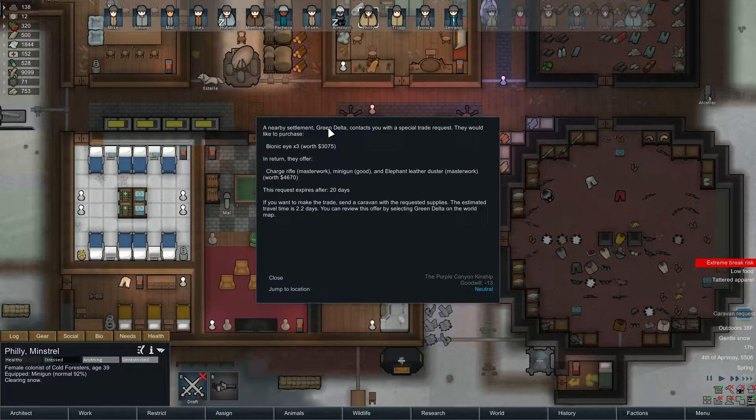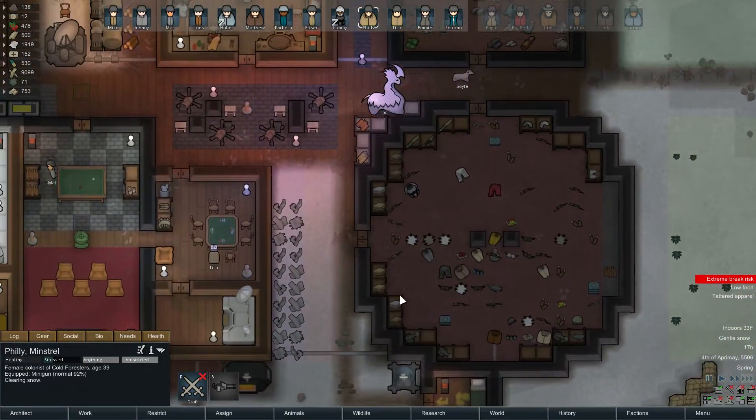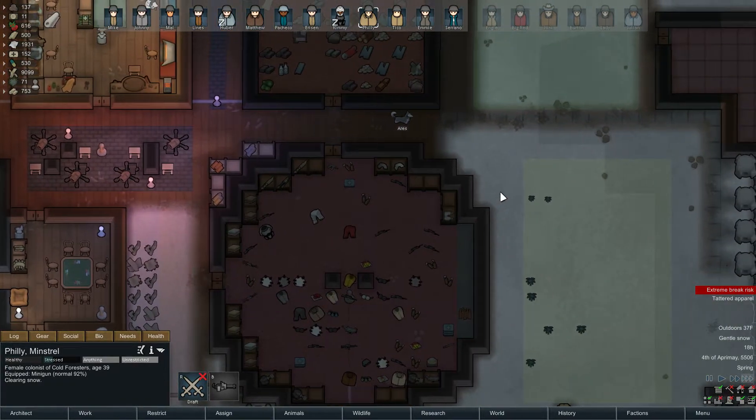Caravan request — bionic eye times three. They'll give us a masterwork charge rifle, an elephant leather duster, and a good minigun. I'm surprised these three things are worth more than that — two masterworks. We're fine. Bionic eyes are not very easy to come by, they take a while to make, they're material expensive. And we lose eyes quite a bit, so we need them.